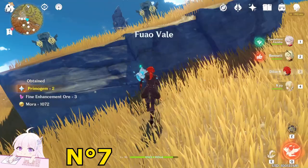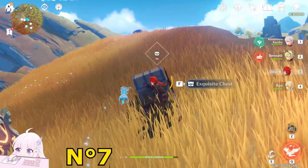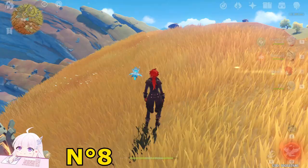On this platform you will see a small puzzle — it's not really a puzzle at all. Claymore character, one hit, and a chest will spawn: Exquisite Chest. Then on this mountain be careful because items keep falling down. Once you took this one, just jump down.